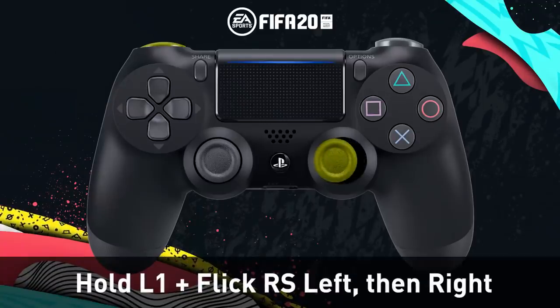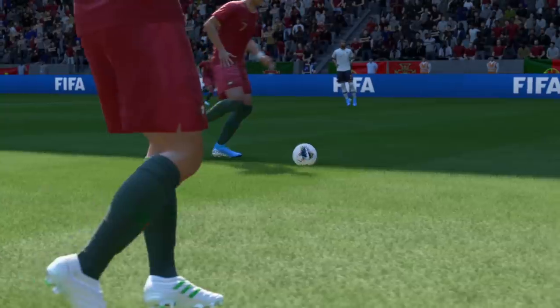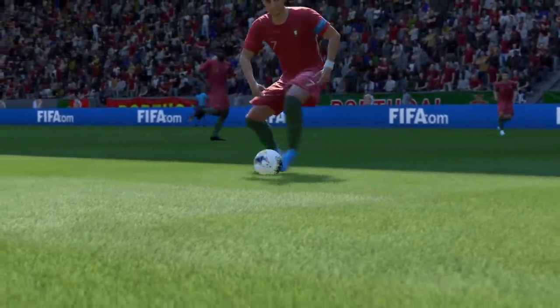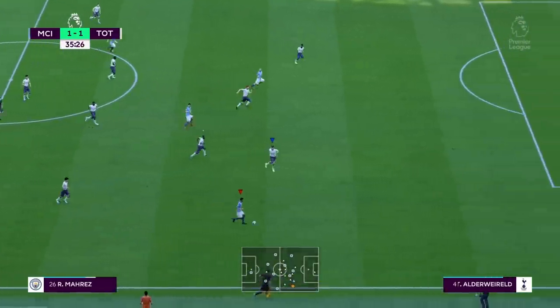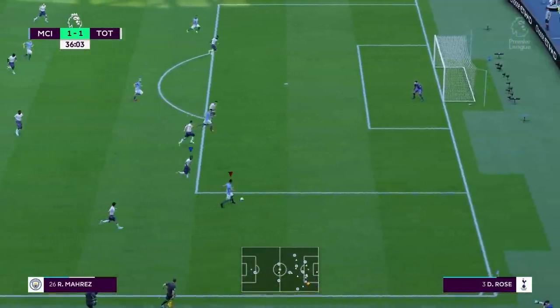Let's dive into the controls. What you have to do is hold L1 and flick the right stick to the left and to the right, or the other way around. The same for Xbox: hold LB and flick the right stick to the left or to the right. It's such a good skill move — you can do it whilst standing still, whilst jogging, whilst running.